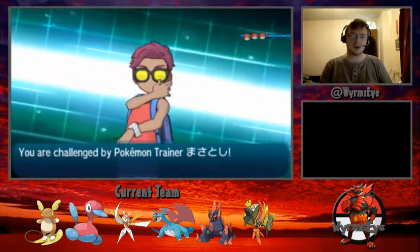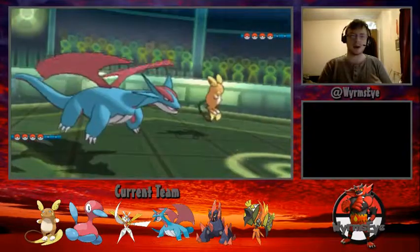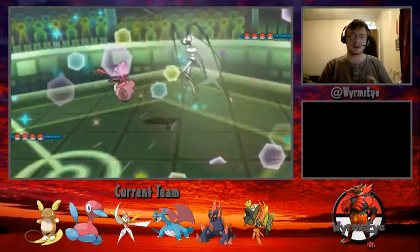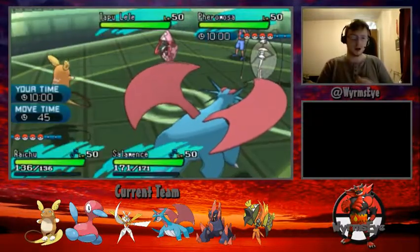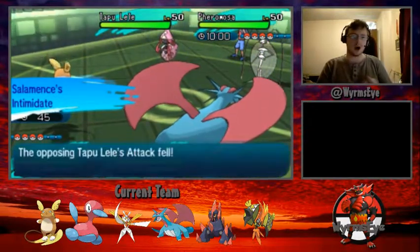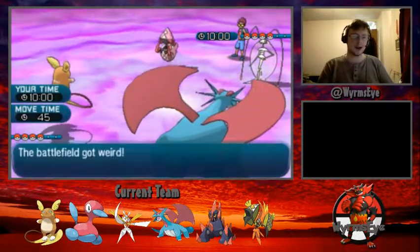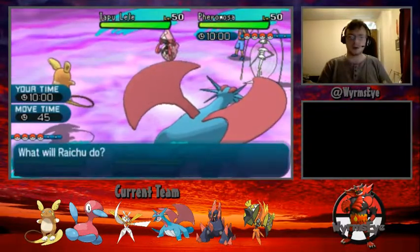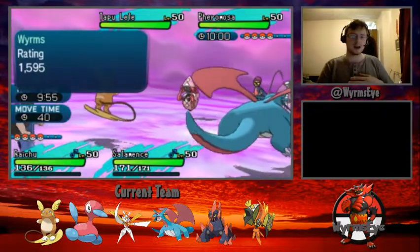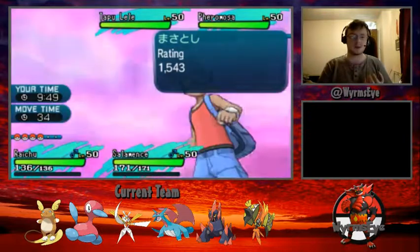Jumping into the battle, I'm feeling somewhat confident. Gigalith is also there as a backup in case my opponent brings his Trick Room mode straight off. We do actually see Pheromosa and Tapu Lele lead. On this first turn, while Psychic Terrain does go up for my opponent, I have the option of bringing in Tapu Koko for Salamence as planned, meaning Raichu can get the Fake Out onto Pheromosa, stopping it from doing damage this turn, and also weakening any potential Psychic-type attacks from Tapu Lele.